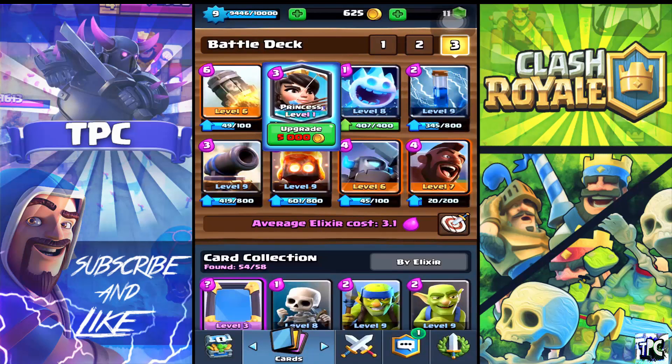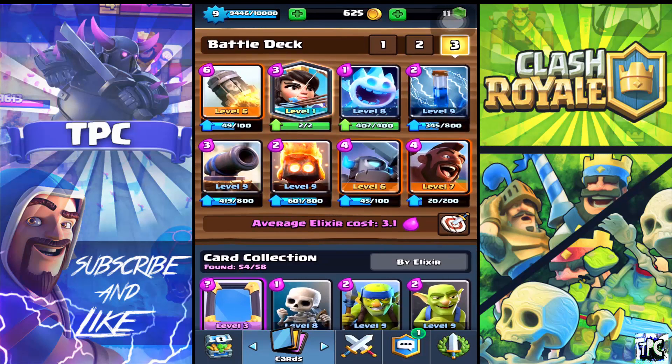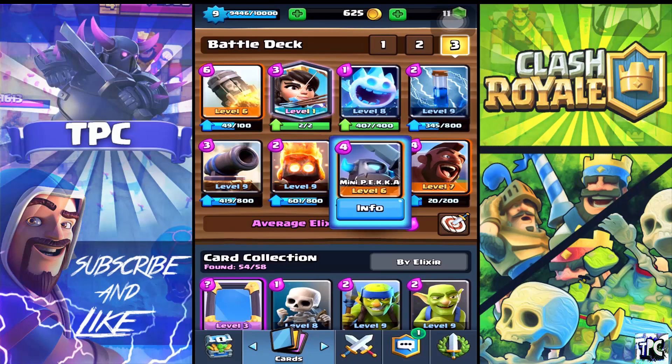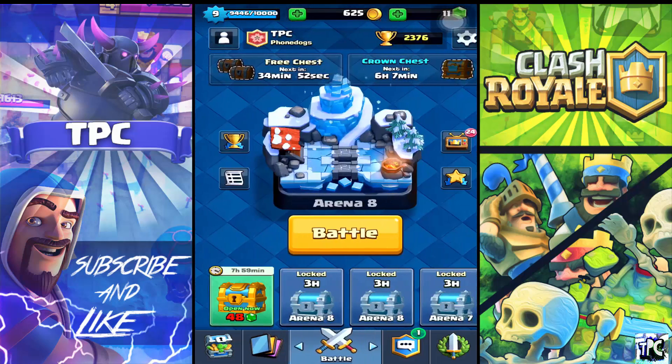I usually use the rocket for defense — the princess, fire spirit and ice spirit can be used for anything. Zap is versatile, hog rider is your main offense push, cannon for defense, and mini pekka usually for defense but you can use it offensively too. And of course the hog rider as offense.